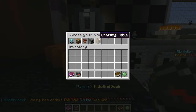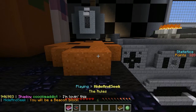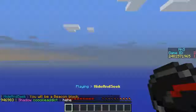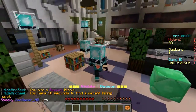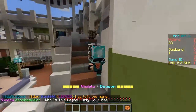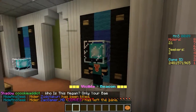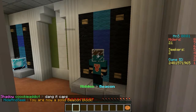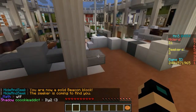Let's choose our block. I'm going to be a beacon — because I want to be a beacon. Alright, it's time to be a beacon. Let's beacon the head off of some people. I am a Charlotte Beacon Block. Yay. The seeker is coming to find me and kill me.